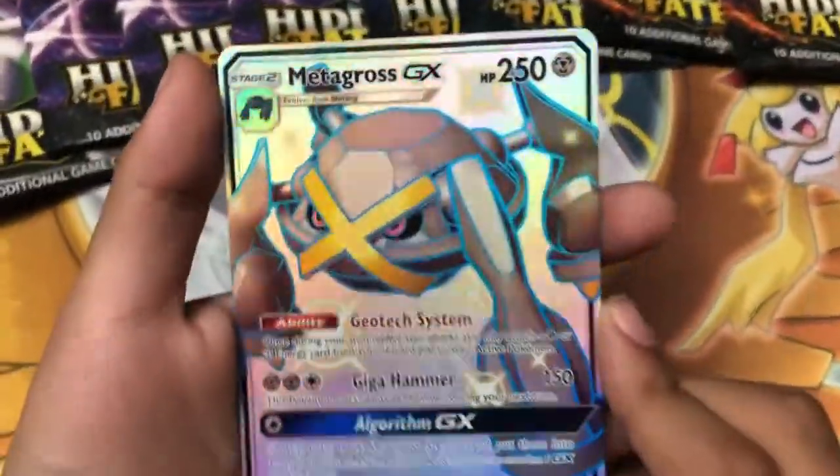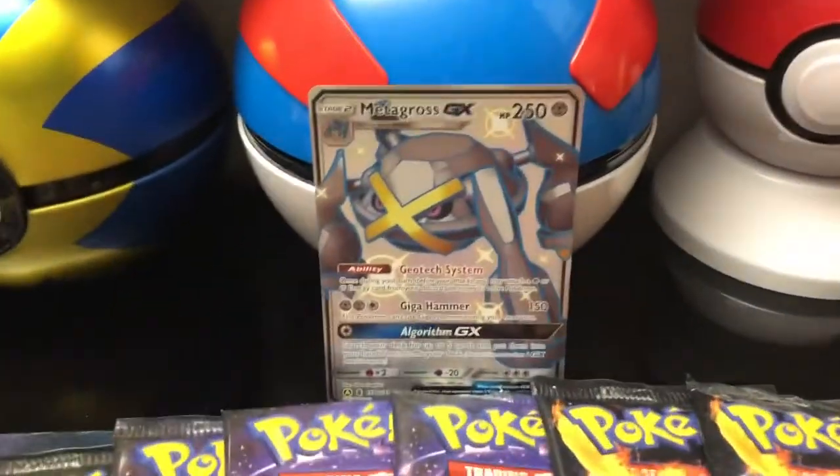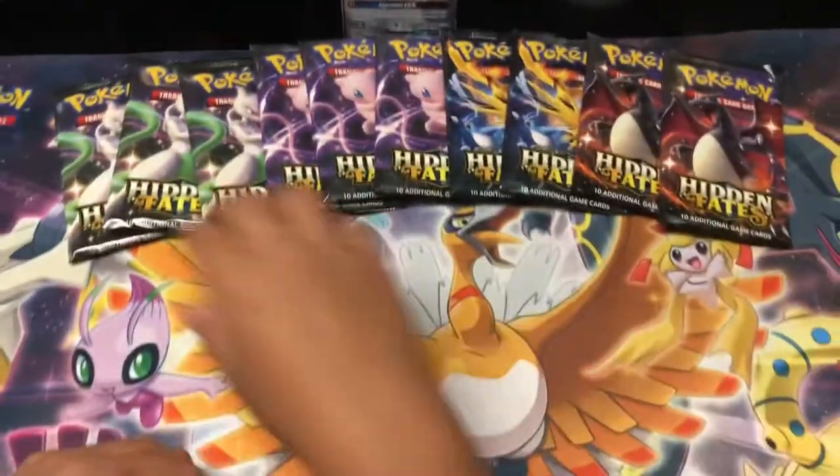Here's our awesome Metagross GX shiny edition box — it comes with a shiny card — and let's start opening!